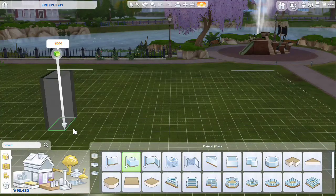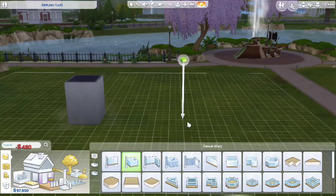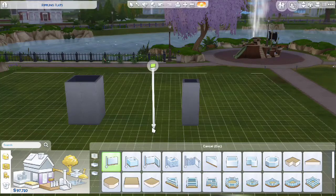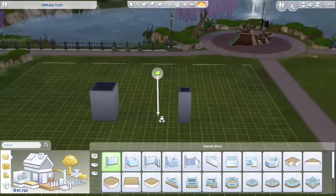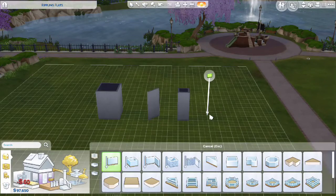First, go to Walls and Empty Rooms and select your Room tool. Build two rooms — one a little bit bigger than the other. After you've built those two rooms, go to your Wall tool and build one diagonal wall on each side of both rooms.